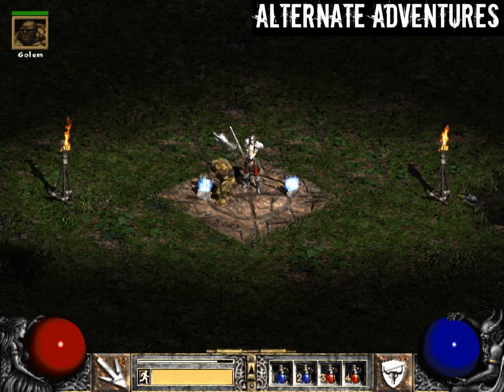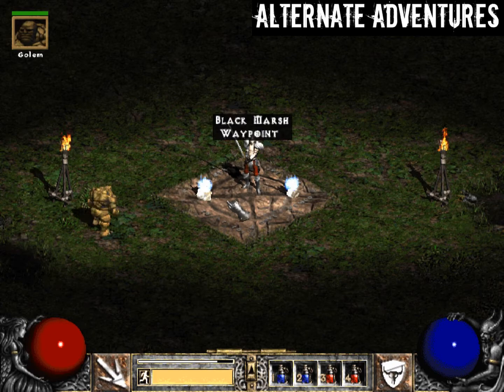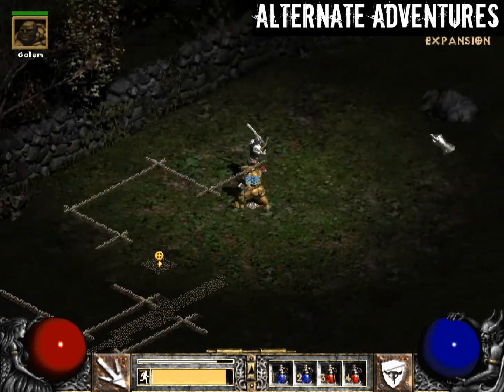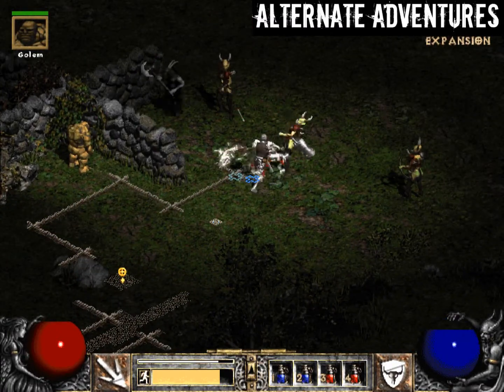Hello everybody, welcome to an Alternate Adventures playthrough of Diablo 2. My name is Jordan. We're going to be doing Quest 4, The Forgotten Tower, part 2. In the last episode we just wanted to find the waypoint of Black Marsh to make things a little easier, and now we're completely blind — I don't know where I'm going or what I'm doing.